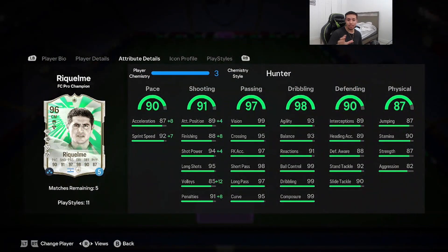Juan Roman Riquelme — this guy moves the goalkeeper and we take that finish from the man himself. Once again another beautiful move — that reverse elastico is working out from Riquelme.